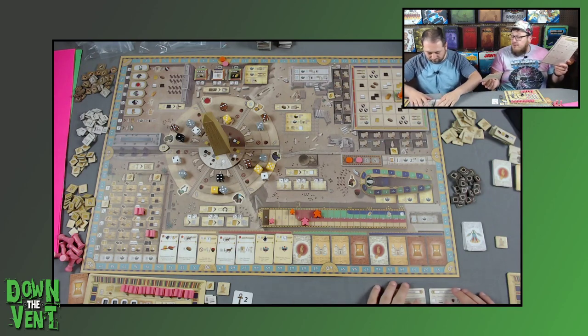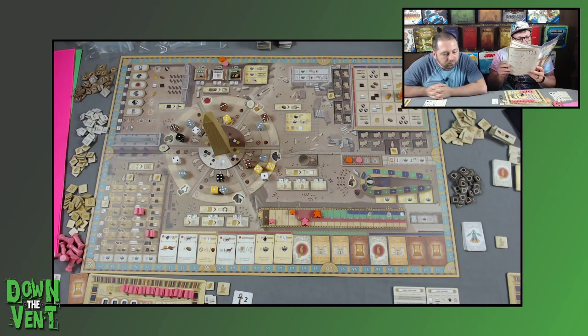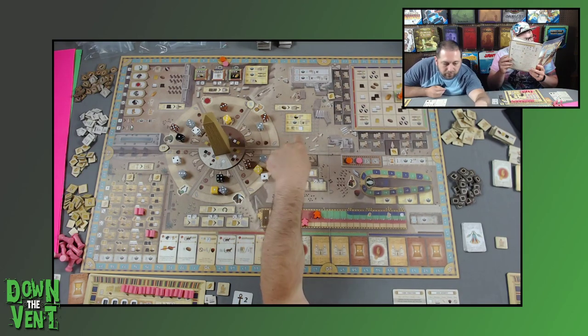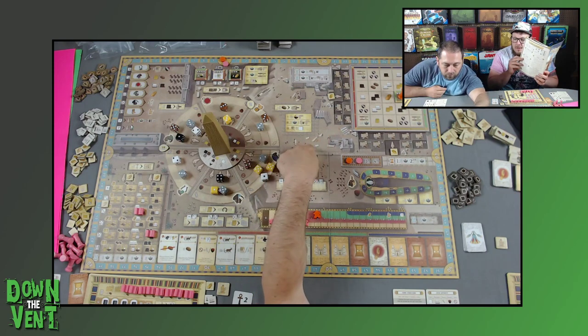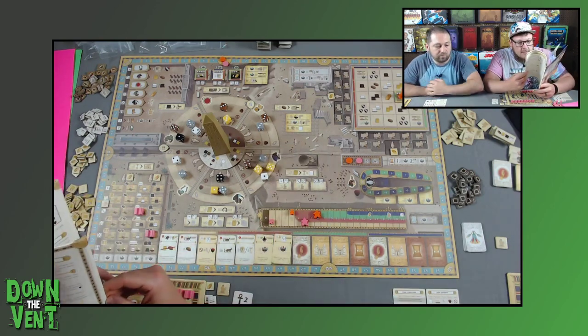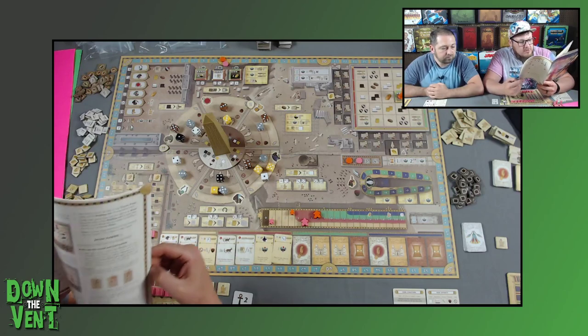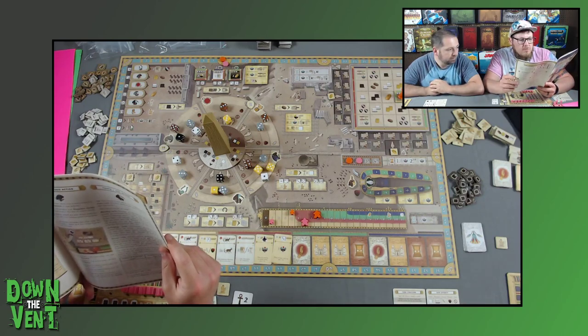Oh, there were four player aid cards — one for each player. I just gave us two each so we could look at both sides. So you keep going first, right? Yeah, because it's not the mat phase so nothing changes. Does the die number matter for the Hathor bread action? It doesn't matter if it's good or evil. Which god is this? That is Hathor.